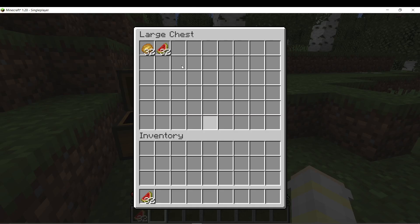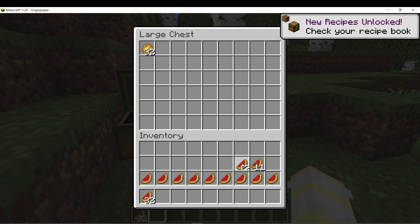Once you have the stack selected, hold down the left mouse button to distribute the items evenly. As you can see, it quickly divides them up, leaving the remaining items still selected.